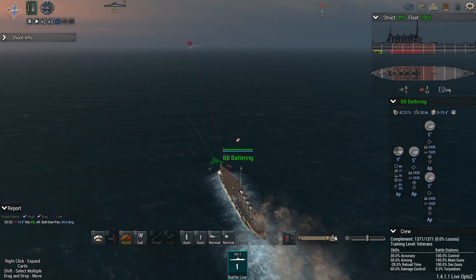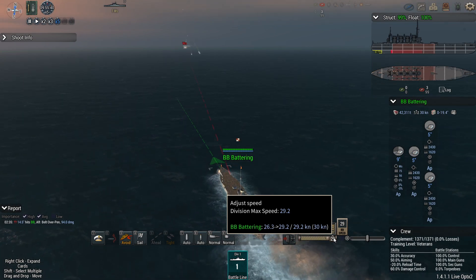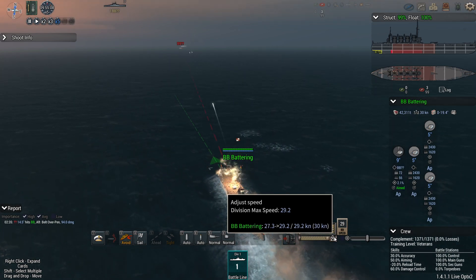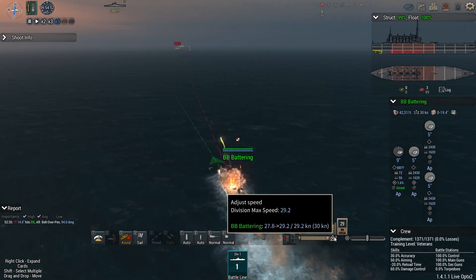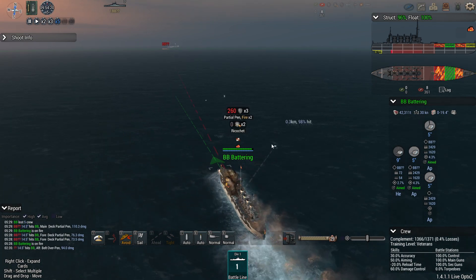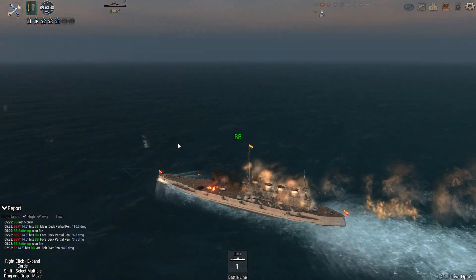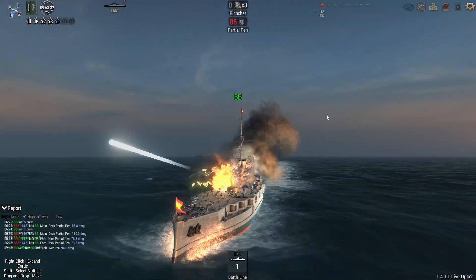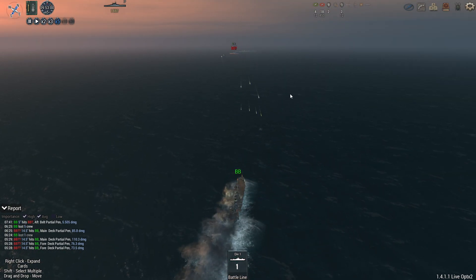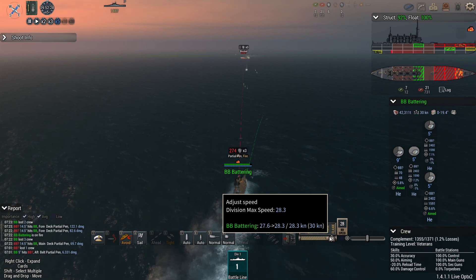Good, good — full steam ahead. Get up to full speed, come on buddy, you got this! 27 knots. Come on, get up there — oh no, she's a little hurt so she's slowed down. But we're steaming now, we're going like the wind. Go little guy, go — don't lose too much speed though. You still need to go faster than them.